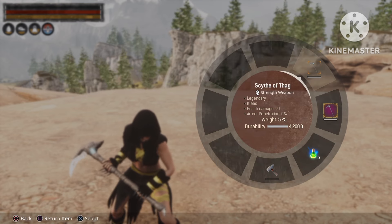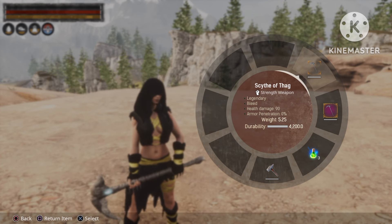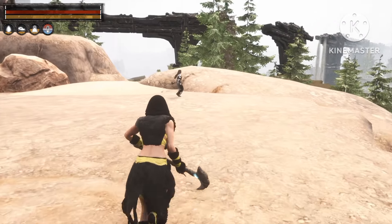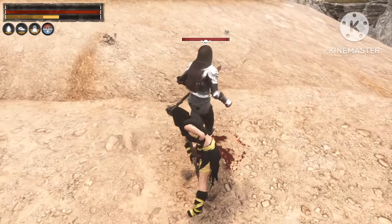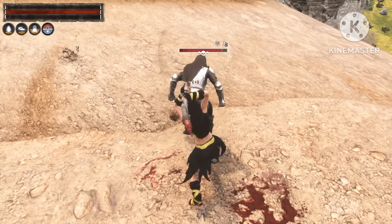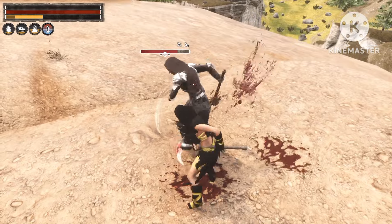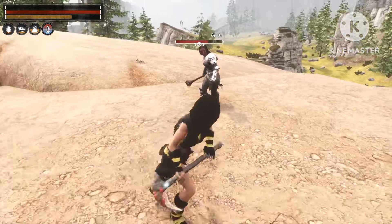The second one on my list will be the Scythe of Fang — 90 health damage, 0% armor penetration. After master weapon thralling we're up to 95 health damage and 12% armor penetration. This one has a bleeding effect, which is very good for a two-handed axe weapon. Like you guys can see, a lot of damage there — not bad at all.